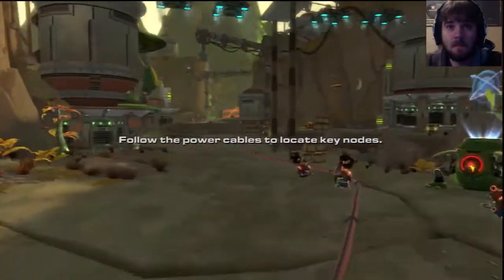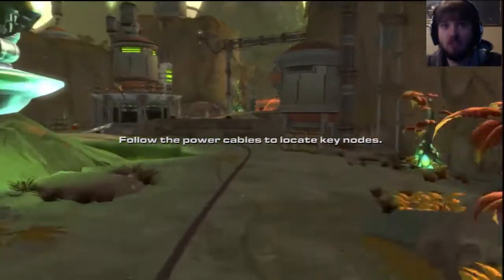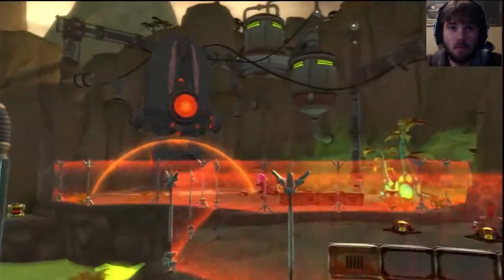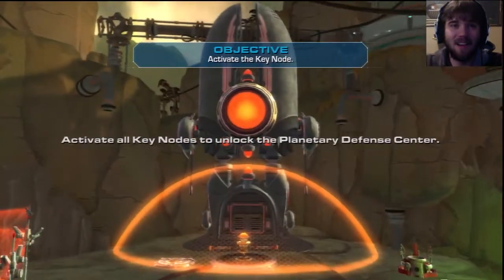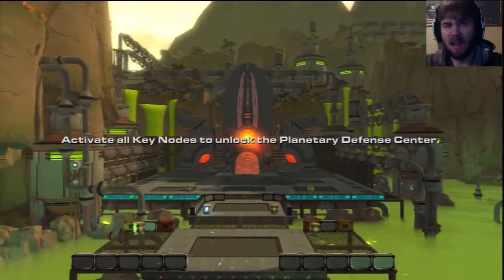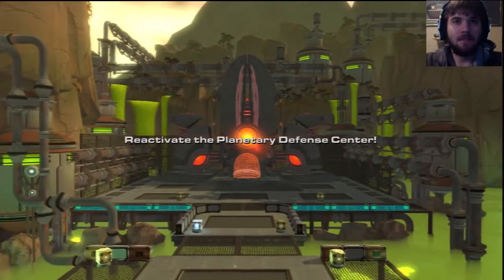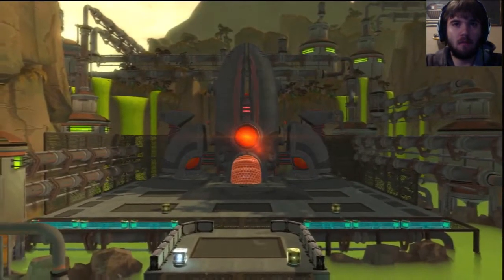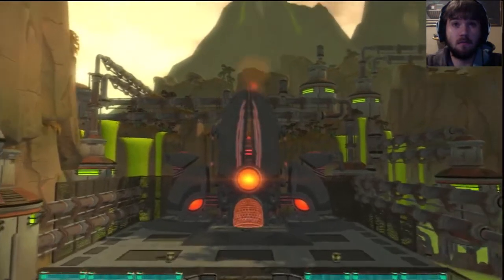Power cables to reach battlefield keynotes. Activate all keynotes to unlock the planetary defense center. Very futuristic, which I kind of assumed. Reactivate planetary defense center to drive back barbarian marauders. Barbarian marauders. Enemy dropship now on approach.